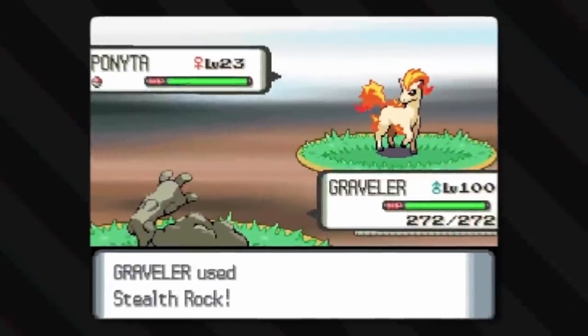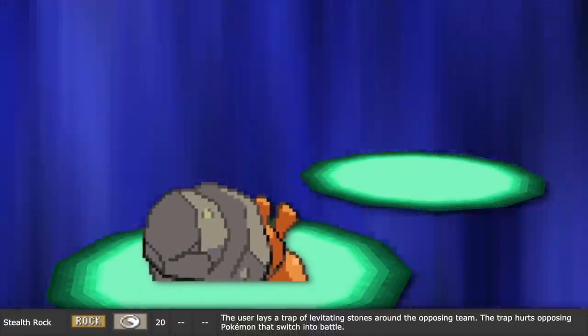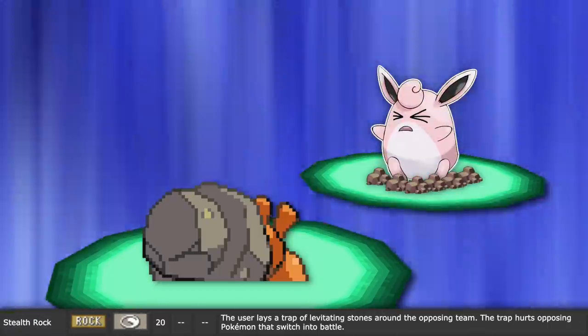Stealth Rock makes much more sense for a rock-type move. The user gathers or creates sharp stones and scatters them around the opponent's side of the battlefield. So now, when a new Pokémon enters the battlefield, it hurts!